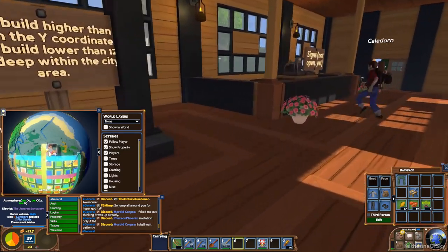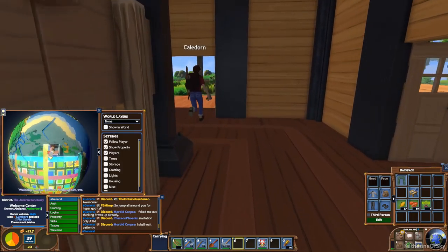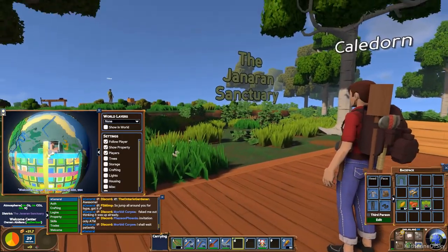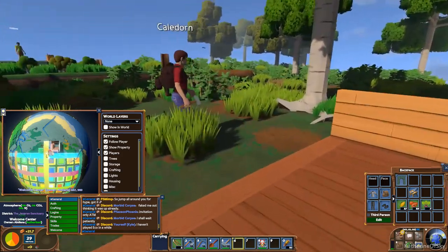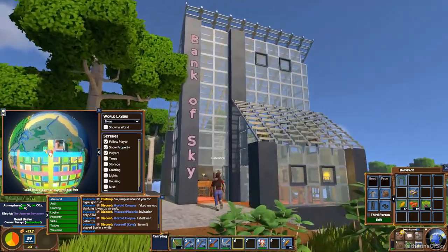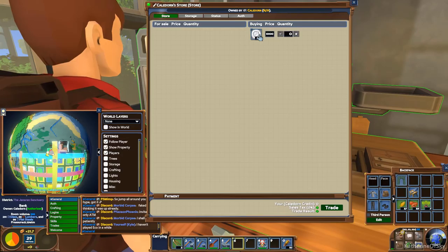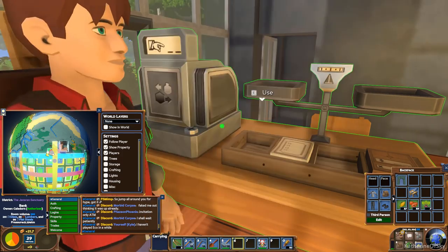There is also a sign shop, but it's not open yet — that will be open when we open the server. When you spawn, you will have your regular voucher. You can come to the Bank of Sky over here, where you can exchange this voucher, and you will get 1,000 Sky Coins.